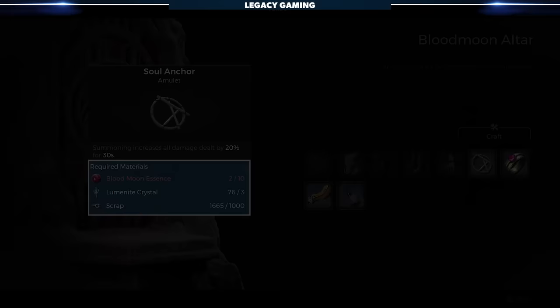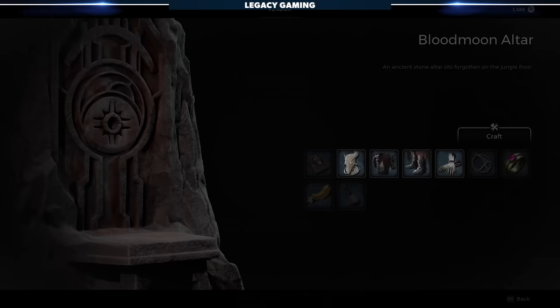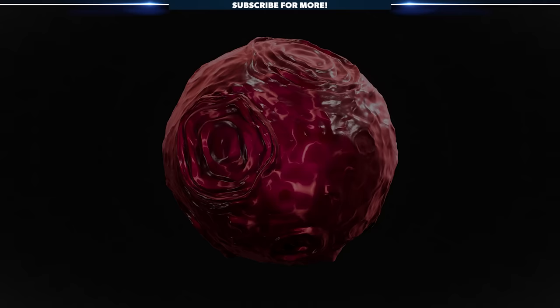Finally, everyone loves a new set of armor, and players can pick up the Knotted Armor set for the right price. The total cost for all four pieces is 25 Blood Moon Essence and 1,950 scrap. The real question at this point, though — how do you obtain the all-important Blood Moon Essence?